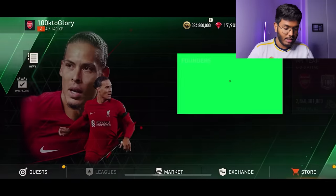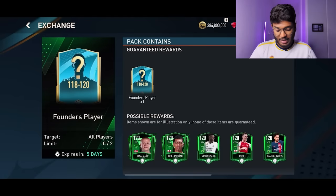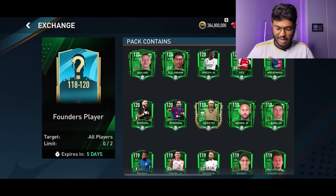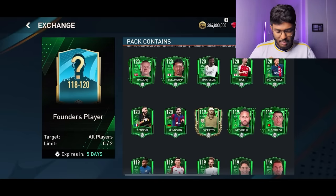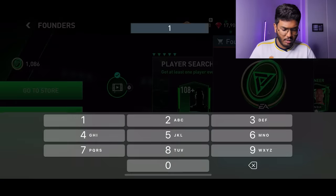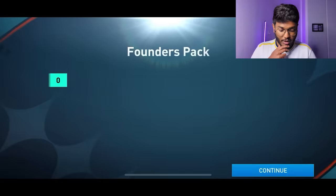My plan is to complete this exchange — we are 420 scouting points short. With Thierry Henry, this will guarantee us a 118 to 120 overall player. Imagine getting Jude Bellingham, Benzema, Haaland, Messi, Neymar or Ronaldo — any of those would be amazing. I'm going to spend some FIFA points to get scouting points up to 1,500. It might be around 20,000 FIFA points and may not be fully worth it, but I want to gamble.